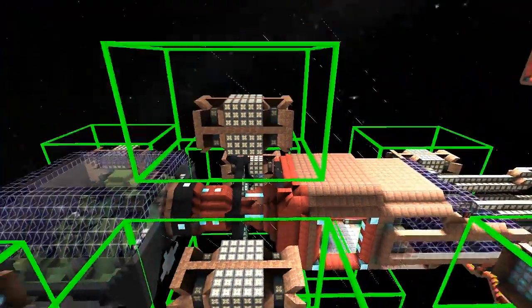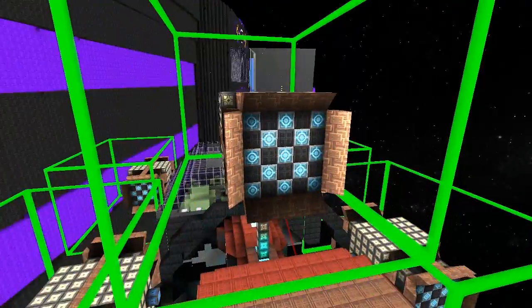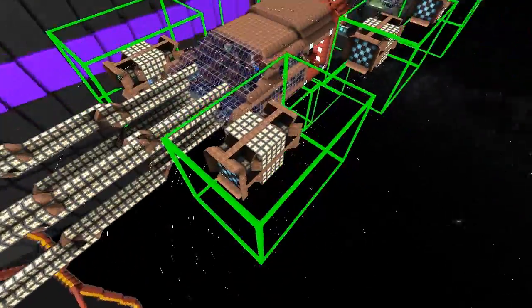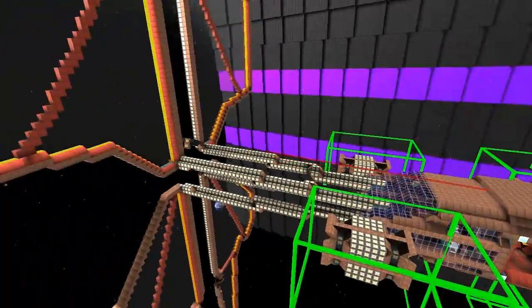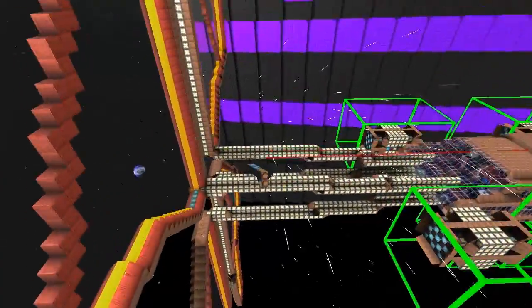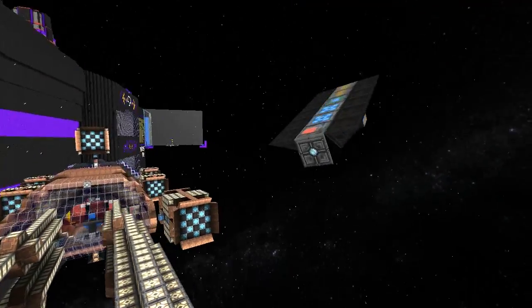It looks like the standard docking box size is bigger now, because these were perfectly fitting inside their docking boxes before. This is cool — it means we can make turrets larger now without needing so many extenders. It also means my pulse ship design is going to get a whole lot more effective. This is good news!